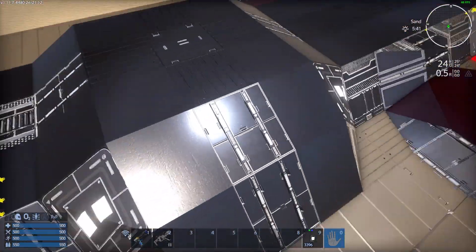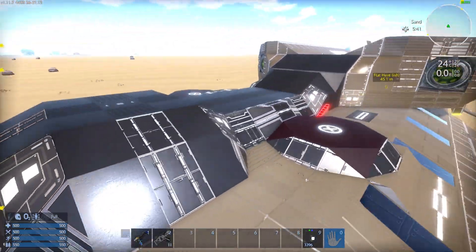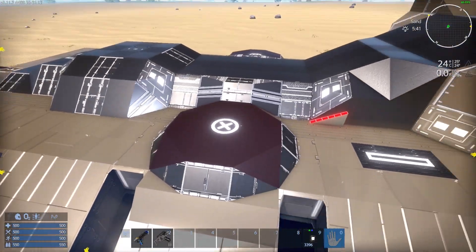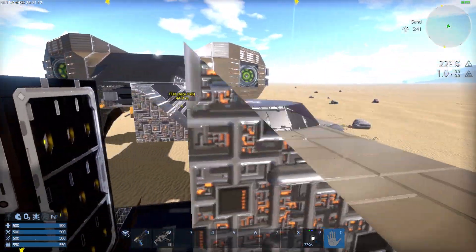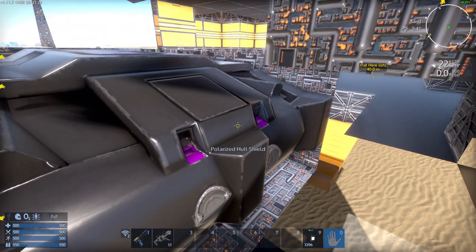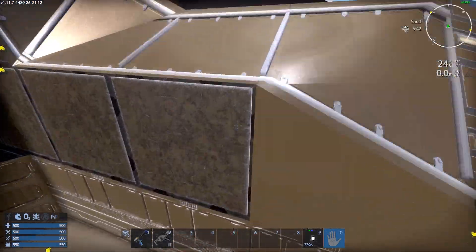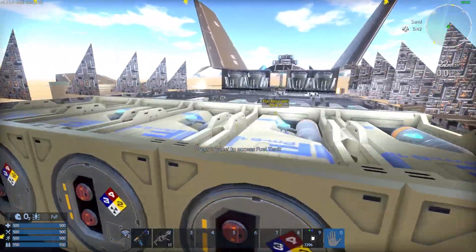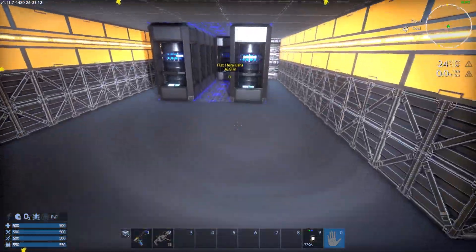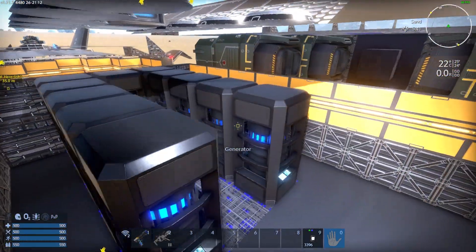They're all here because they're not targetable by enemy weapons and they're not near anything targetable. In this little lumpy bit here is the shield generator. In the tail here is the fuel, and in the middle is the generators — 11 of them.